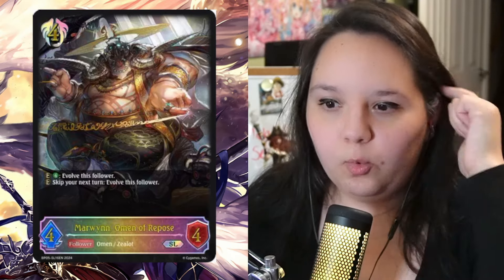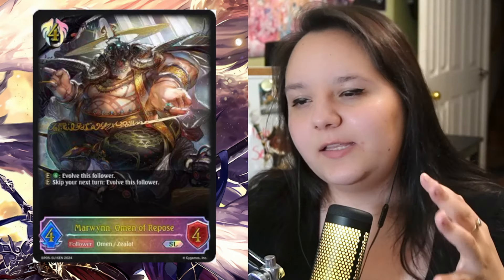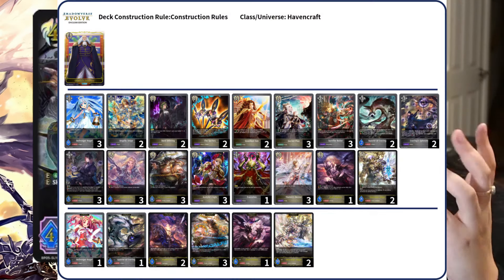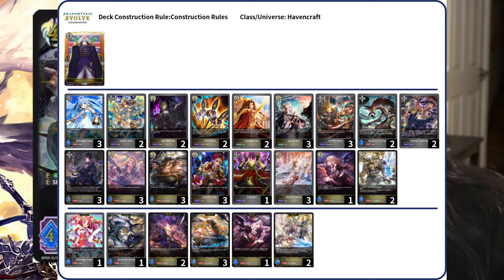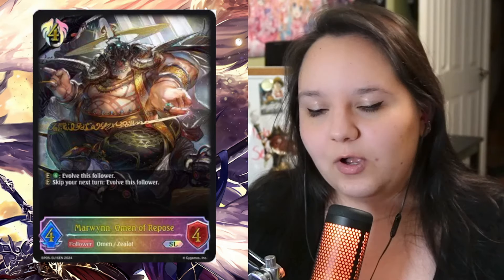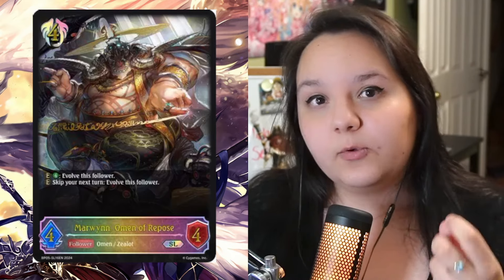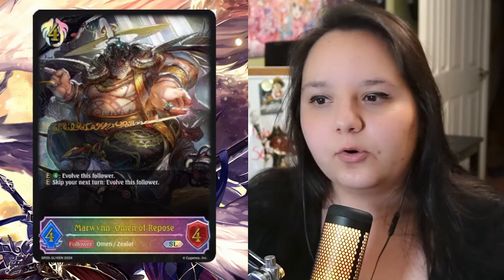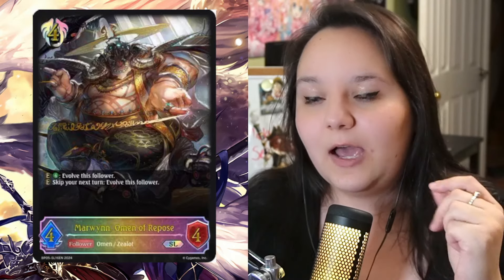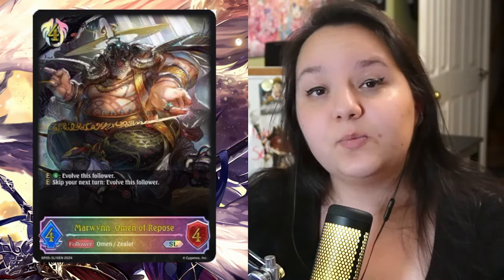Bam, welcome to Marwin, Omen of Repost. You're wondering why this is here — because this is the card that basically makes a deck that wasn't really super relevant extremely relevant in this set, and that is the Aegis Haven build — one of the strongest decks in my opinion in the format. The evolve on this is nuts: you get to heal, draw, skip a turn and maximize your points, or you can hard evolve it for eight and get all those effects anyway. It has aura on top of it, which is very strong, and a lot of decks have a hard time playing around aura.